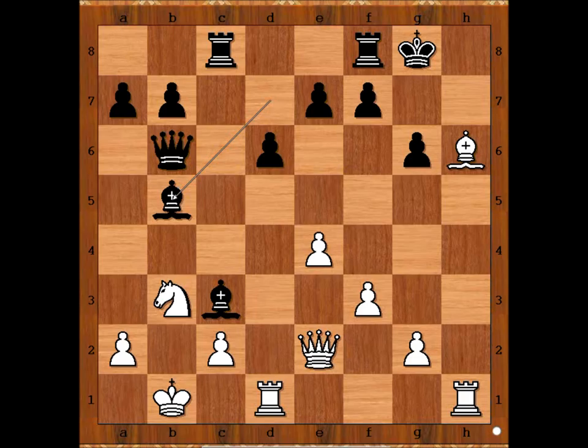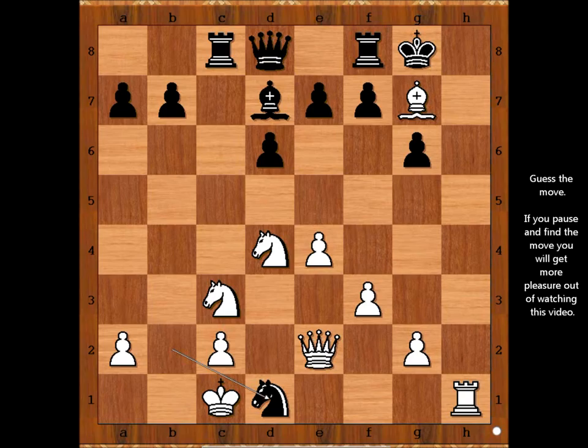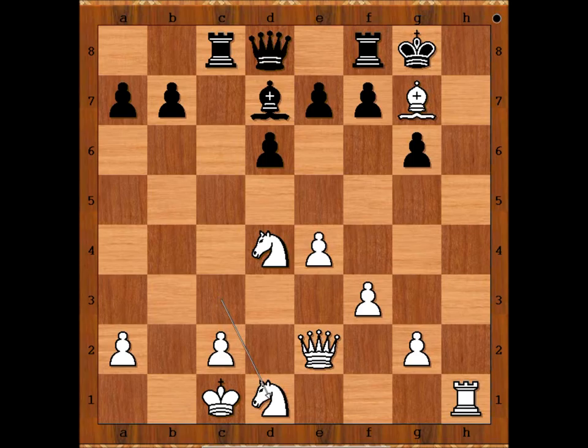But we have bishop takes on g7. Knight takes on d1. White to move — white has only one good move in this position, but that one is winning. Can you find the best move for white? A move that doesn't win is knight takes knight, because of king takes bishop. The winning move is queen to d2, intending queen to h6, and then checkmate.